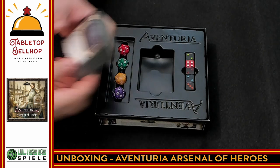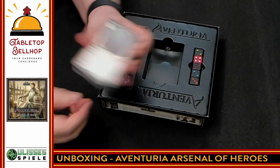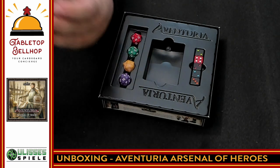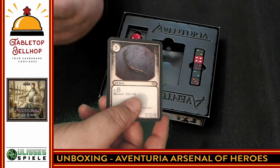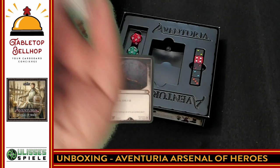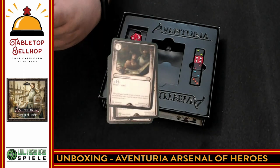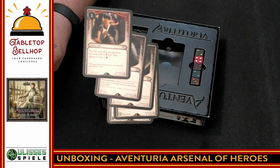We are going to go through these cards quickly — feel free to skip ahead to my final thoughts if you don't want to see every card. So this is the Elf Scout's Bow. We have the Elf Bow, the Elf Scout's Leather Helmet. Reconnaissance — so these are all the Elf Scout cards. We're going to go through quick. Heavy Flail, Phragiastus — still Elf Scout cards.